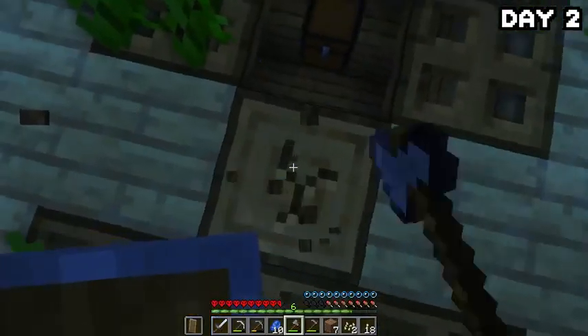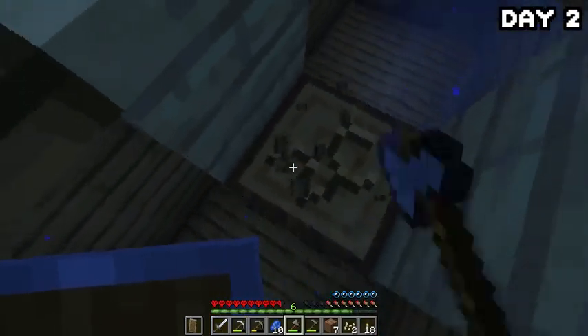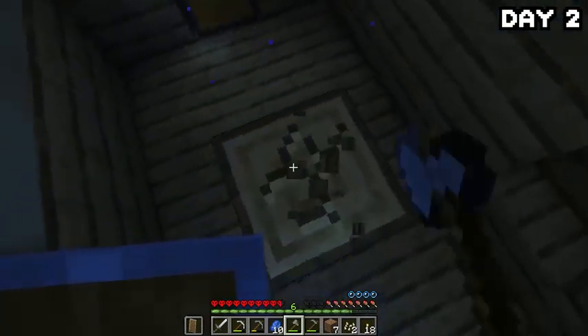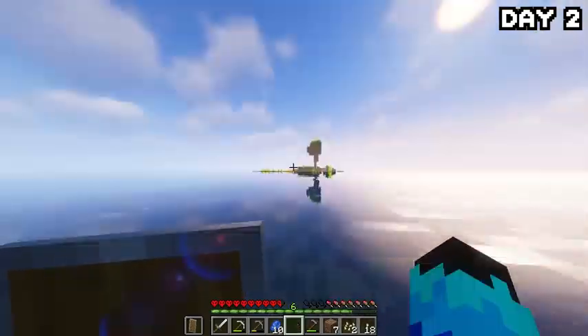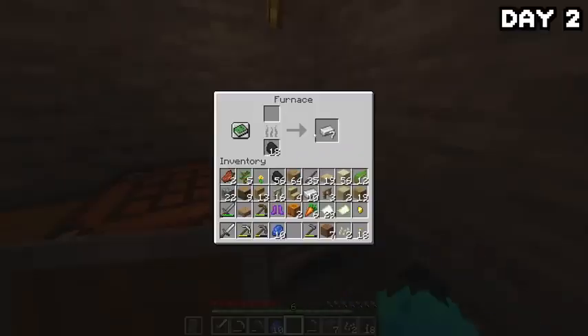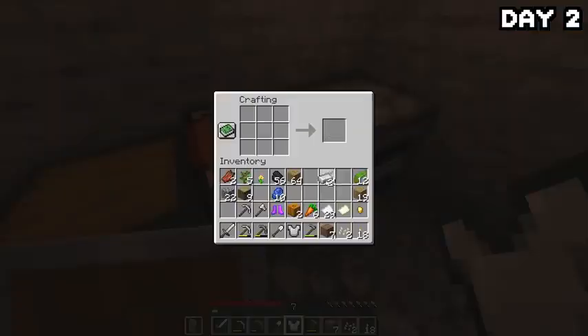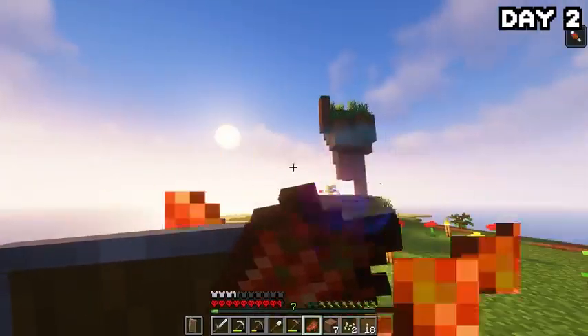I spent a good portion of the day grabbing wood from the boat, because I had big plans for this little island and they required a lot of wood — so the more the better. After making sure that ship would never set sail again, I headed back, took out my iron from the furnace, made a chest plate, a second pickaxe, a shovel, and an axe, then planted all my carrots and had a lovely meal of stinky meat.